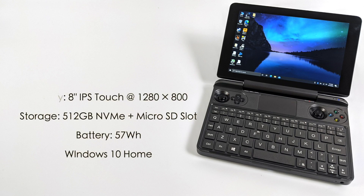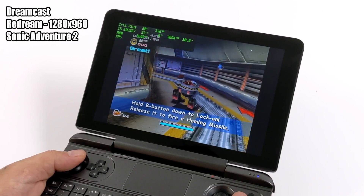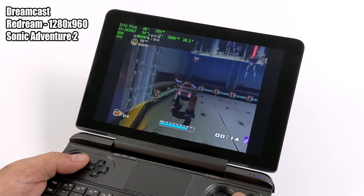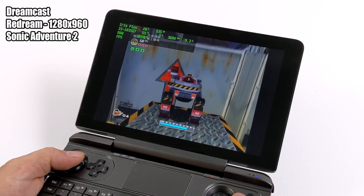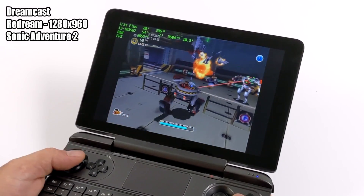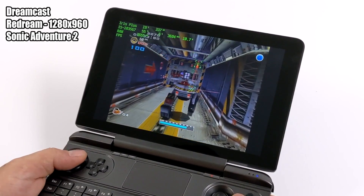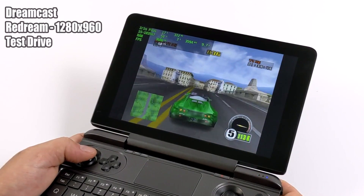Now it's time to jump right into some emulation. First up, we have Dreamcast. For each game tested in this video, I'll have the name of the system, the emulator, whether I'm upscaled or not, and the name of the game on screen. Here we have the Redream emulator running Sonic Adventure 2, upscaled to 1280x960. The Redream emulator is absolutely amazing. The built-in screen on the Win Max is 1280x800, so there's really no point going higher if you're playing on the built-in screen. With Dreamcast, as long as the game is compatible with the emulator, you're going to have no issues running it at full speed.